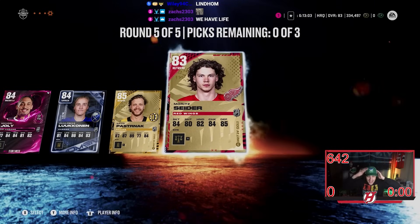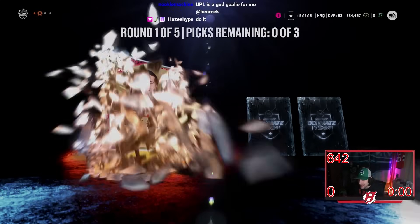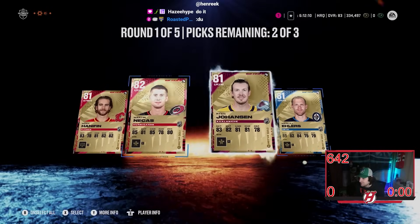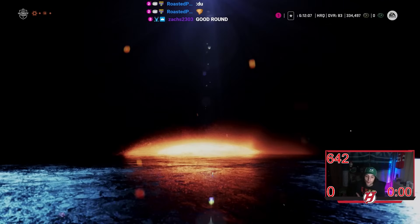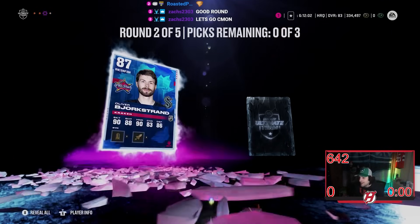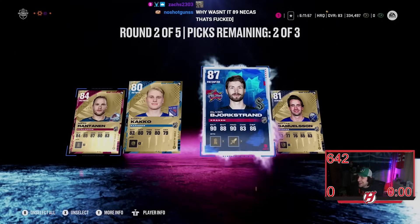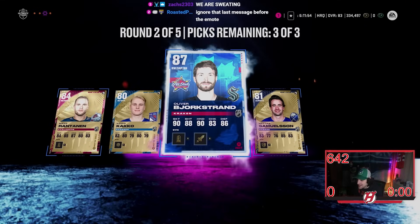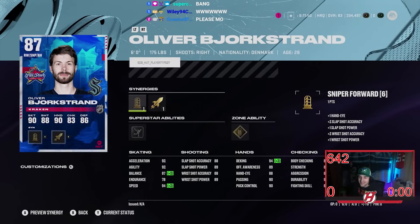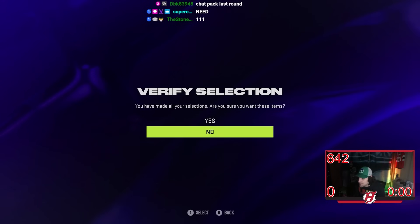This is why I gotta wear hats guys. All right here we go — start off with Noah Hanifin, future Devil. Natchez, Johansson. Yikes. Come on, we need a purple before round five to really feel confident. Miko Ranting 84 is not bad — Kako, Bjorkstrand. One more — Oliver Bjorkstrand, that could be a decent card. 94 speed already — wait a minute! If he goes off you never know, he'll be like a 99 speed card low key. That's actually a pretty good card.